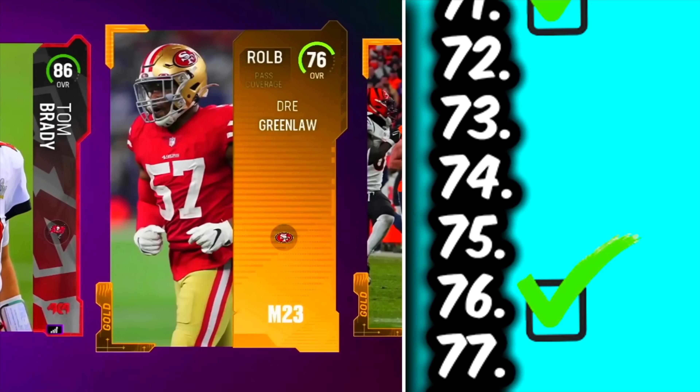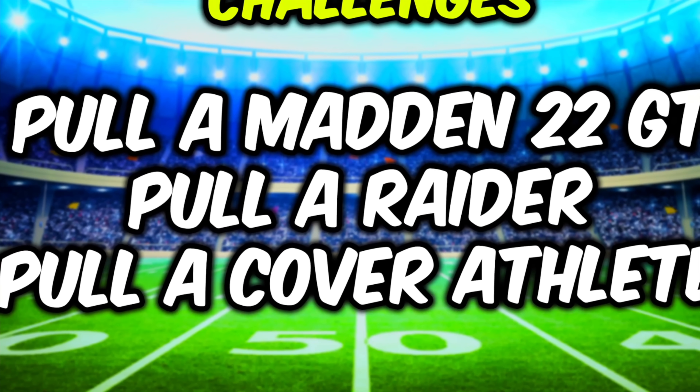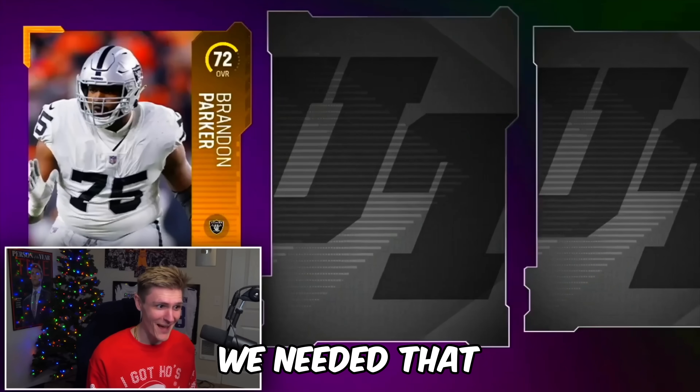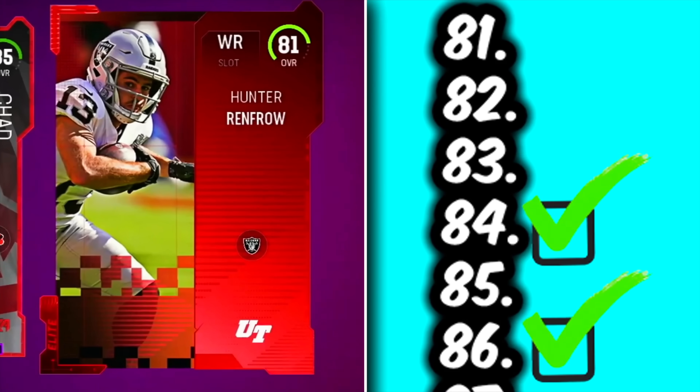86, 76, and 71 crossed off. And we cross off our challenge of getting a cover athlete — Tom Brady. And we get a Madden 22 golden ticket. We get a 73, we needed that. 85. We needed all four of those. That is incredible.